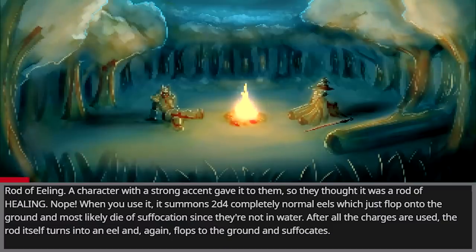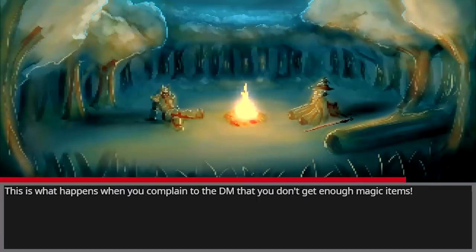Rod of Ealing. A character with a strong accent gave it to them, so they thought it was a rod of healing. Nope. When you use it, it summons 2d4 completely normal eels, which just flop onto the ground and most likely die of suffocation since they're not in water. After all the charges are used, the rod itself turns into an eel and, again, flops to the ground and suffocates. This is what happens when you complain to the DM that you don't get enough magic items.